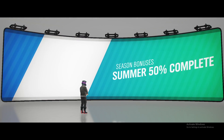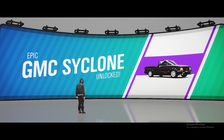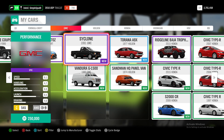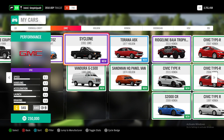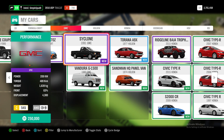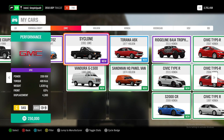We've completed 50% of the summer championship and gotten the GMC Cyclone. We've finally got another addition to the GMC car brand in the game with this 1991 GMC Cyclone. This car is mid-C class and all-wheel drive, with 209 kilowatts and 489 newton meters, weighing just over a ton and a half, and it's got a 4.3 litre V8 in it. Now we're going to pull it out and have a look.